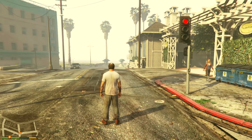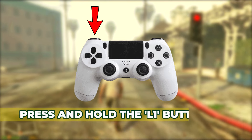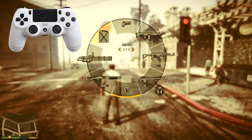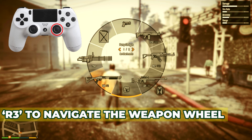Before we jump into the game, let's go over the controls. To access your weapon wheel, press and hold the L1 button on your controller. This will bring up a radial menu displaying all your available weapons. Use the R3 button to navigate the weapon wheel and highlight the desired weapon category.